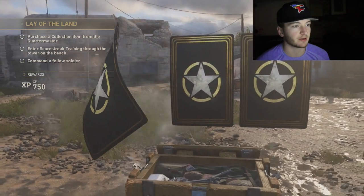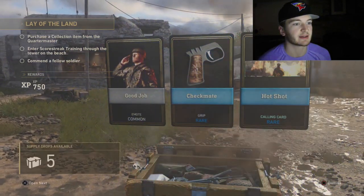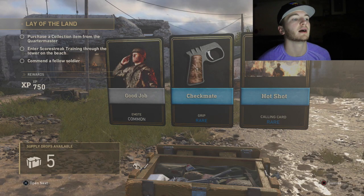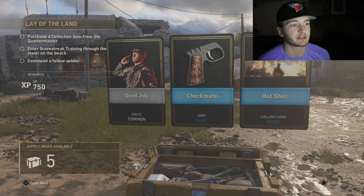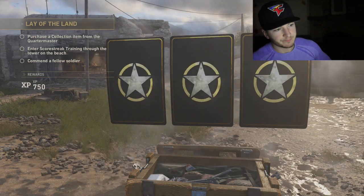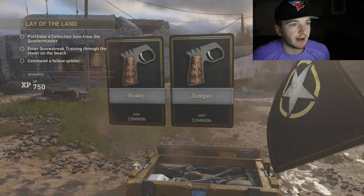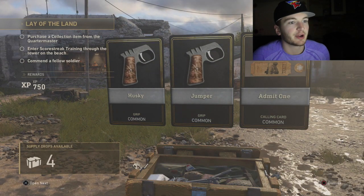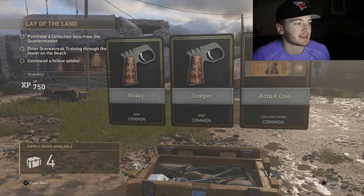Let's open up another one. We got a Good Job emote, a rare grip, and then a Hot Shot — I don't even know what those are for. We got three commons: Husky Jumper and Admit One. I don't know what that is — oh, it's like a little ticket. Okay, we got four left of these.